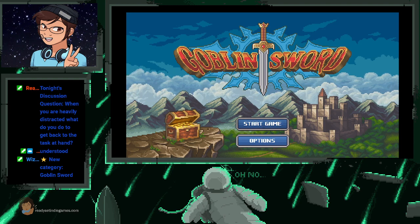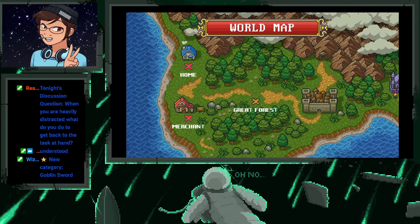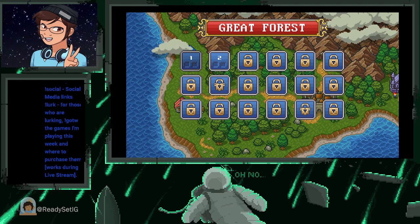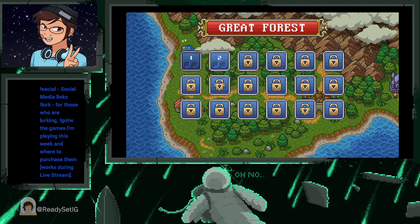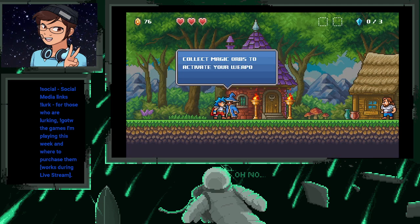We're going to go ahead, jump into this, and actually play this for the last 15 minutes. I already started a game, as you can see. We have been sent out on a quest — that's pretty much the gist of this. We're sent out on a quest to go get the Goblin Sword.